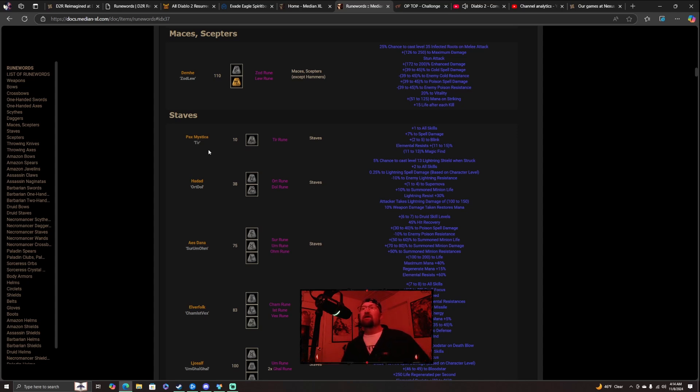Next is Hadad — H-A-D-A-D. You need a Fort rune and a Dull rune, which is really easy to make. This gives you 5% chance to cast level 13 Lightning Shield Wind Struck, 2 to all skills, 0.25 to lightning spell damage based on character level, negative 10% to enemy lightning resistance — I absolutely love that affix — plus 1-2-4 to Supernova, plus 10% to summon minion life, and lightning resistance plus 30%.